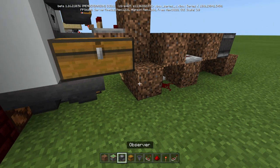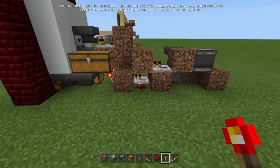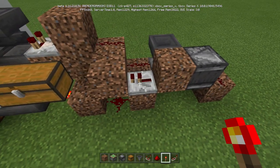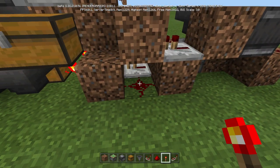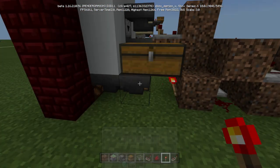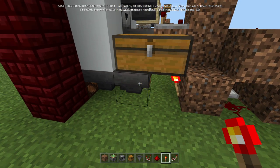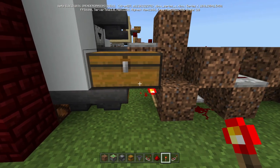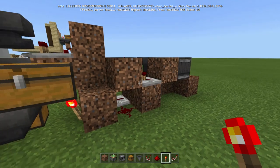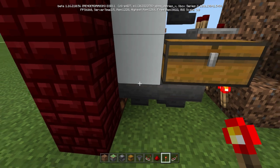Into a piece of dirt or whatever block you're using to build, and then with a torch on that block. So now when this observer picks up the signal, it's going to activate this repeater, which activates this redstone dust, which activates this torch — cause now this hopper is locked. So anything we stick in here will not get pulled right away. Every time that redstone signal goes, it's going to unlock this hopper twice and pull from here and feed it into the prize thing.